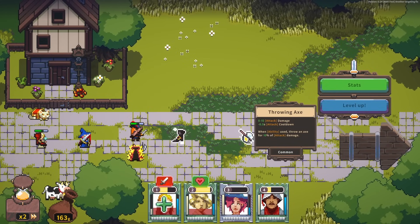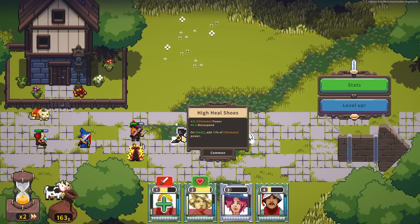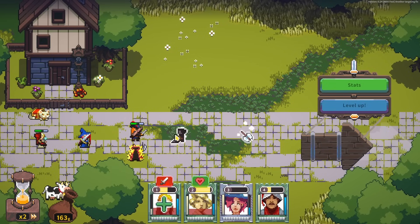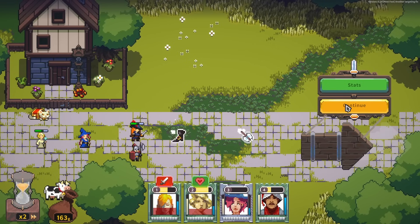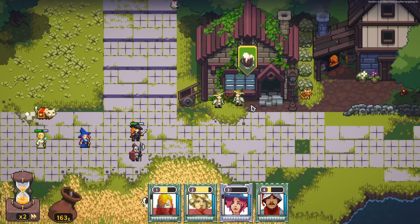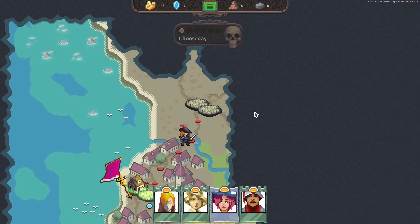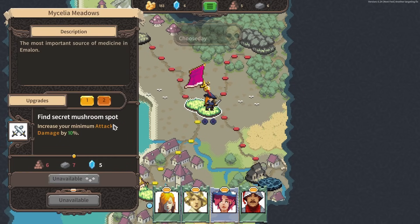Attacks when ability is used, throw an axe for 10% damage. Heal shoes — on heal, 10% of ultimate power. I think we just continue. And actually we've completed this region. Now we can go to this, but we don't have enough resources — we need one more of each. Rude.